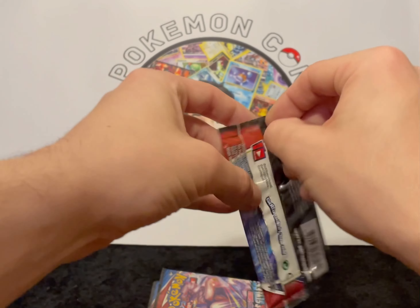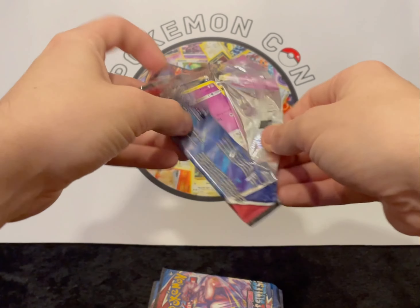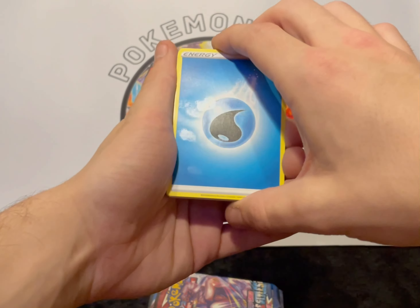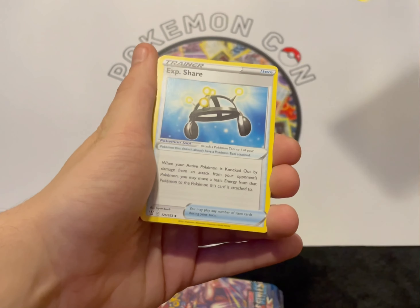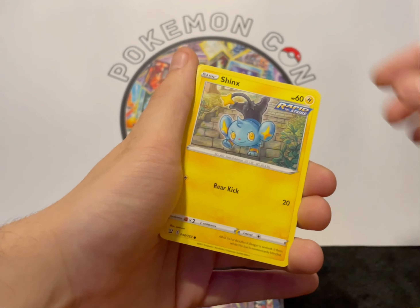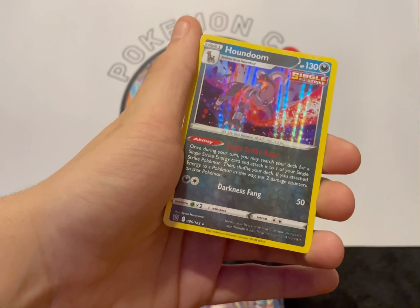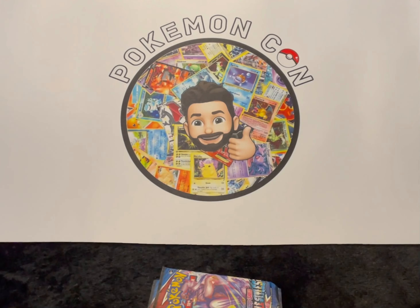Into our fourth pack. Halfway through and still nothing to report. One, two, three, four from the back. We've got our Water Energy, Cacnea, Rapid Strike Energy, Experience Share, Espurr, Blipbug, Shinx, Pawniard, Mankey, a reverse Shedinja — that's pretty sick — and a holo Houndoom, Single Strike. Not too bad. Four down, four to go, and all we've got is a holo.